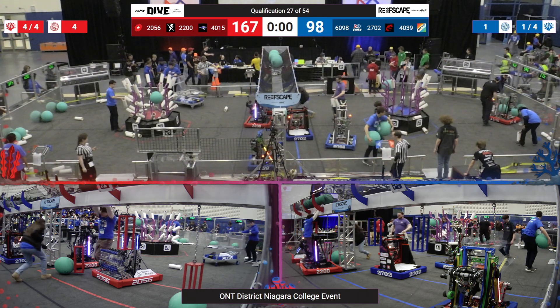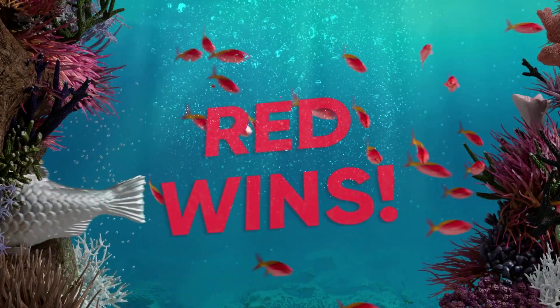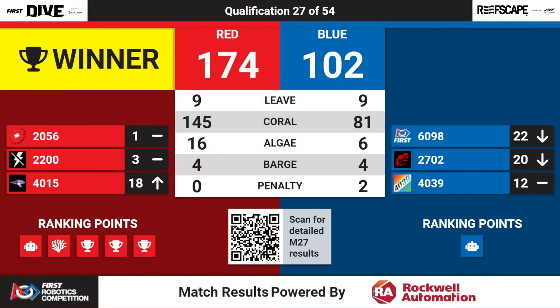All right, let's check the score. Red pulls on to the win after they jumped out to a big lead — 174 to 102. Blue alliance made a comeback but red alliance was too much, as they get five ranking points for red.